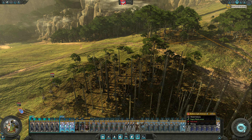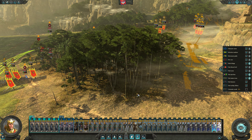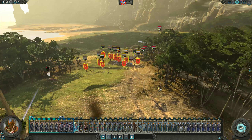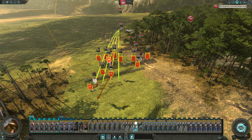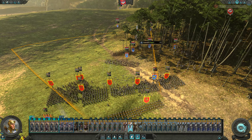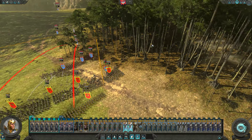Nine and ten, right? Where's Teclis? Alright, how are we doing over here? Did we beat their Eagle? We did. Okay, we're gonna keep firing at this thing. How are we doing over here? Let's see — Sword Masters. We're gonna fire at their Lord. Everybody's got Guard Mode. Guard Mode is default now in my battles.